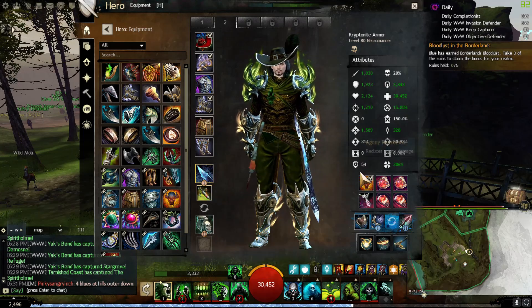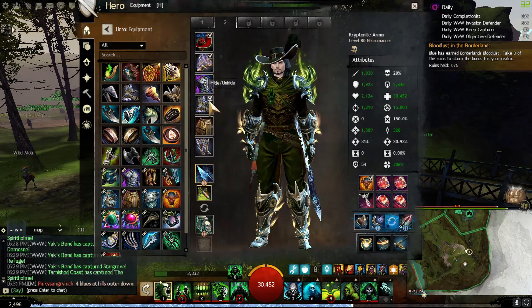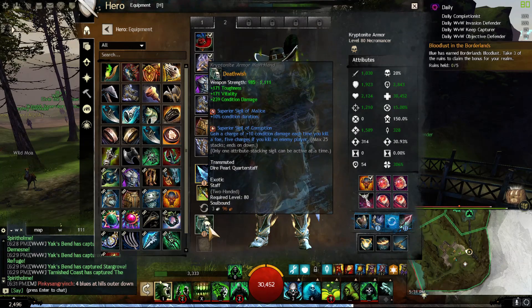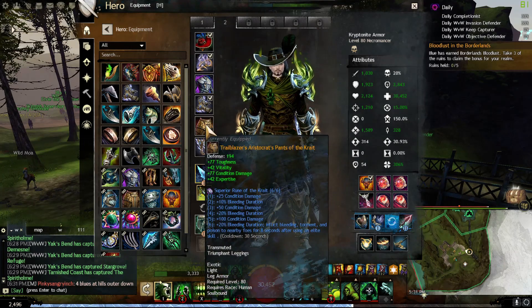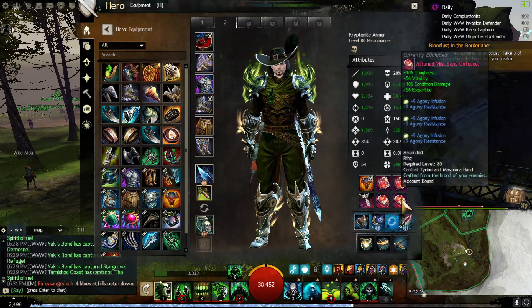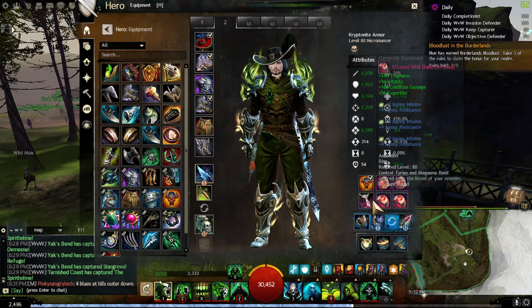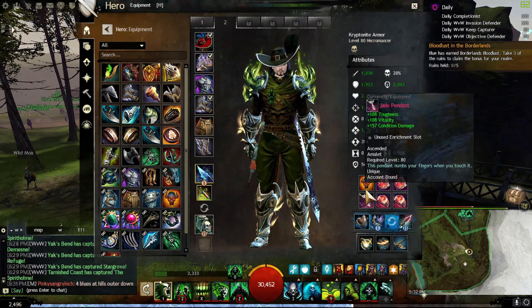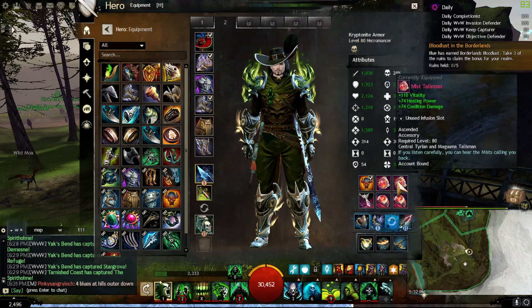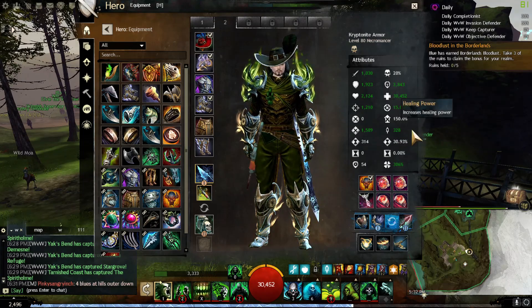We go scepter-dagger and staff. My full armor is Trailblazer. My weapons are Dire - toughness, vitality, and condition - while Trailblazer only adds extra expertise. For accessories I have Trailblazer rings, Dire amulet, Trailblazer back piece, and Shaman pieces - vitality, healing power, and condition - so I have some healing power in there.